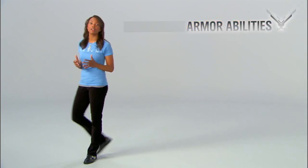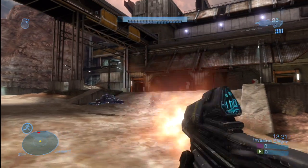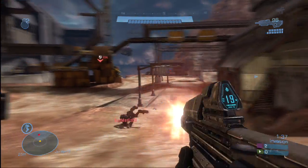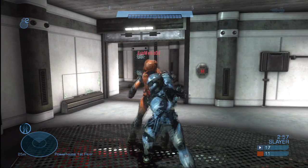One thing that is available from the very start are armor abilities — these are killer. First of all, sprint. You feel the need, Spartan? Get a quick burst of speed. Evade — you know that sneaky bobbin' weave that Elites pull in campaign? Well, they can do it in multiplayer too. Active camo — get cloaked. The slower you move, the longer you stay undetected, so sneak it up.